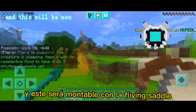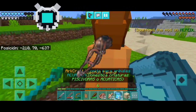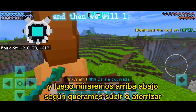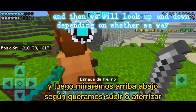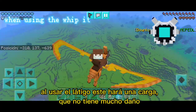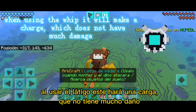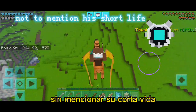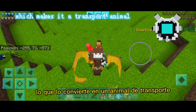This will be manageable with the plastic saddle. You can rise up by pressing the jump button, and then we will look up and down, depending on whether we want to go up or land. When using the wizard it will make a charge, which does not have much damage. Not to mention his short life, which makes it a transport animal.